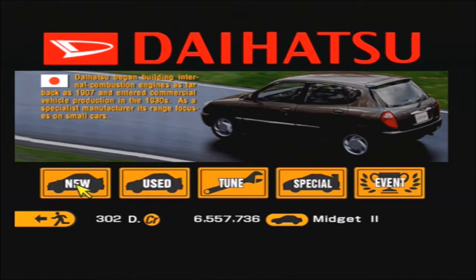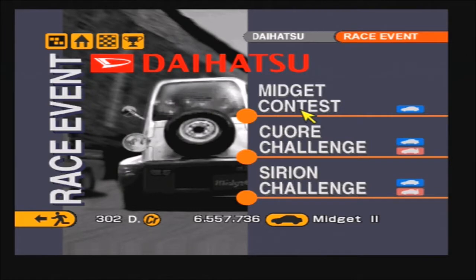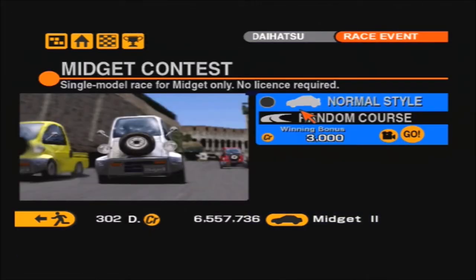Okay, so that is the Daihatsu Midget pumped up with power. How much power you ask? 82 horsepower. This is by far the least powerful car we've ever had in the series so far, I believe — unless the Fiat Scento had less, which I think the Scento may have had a bit more.